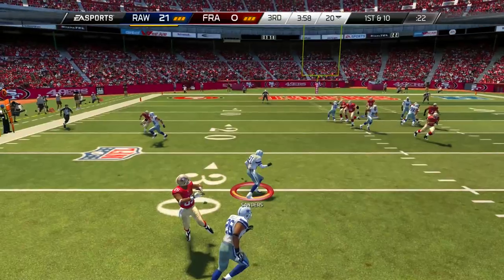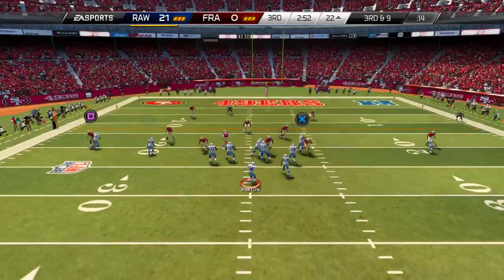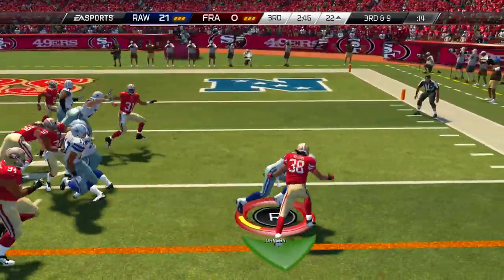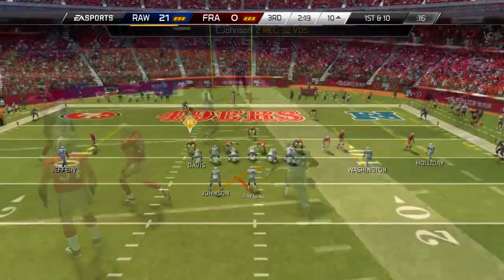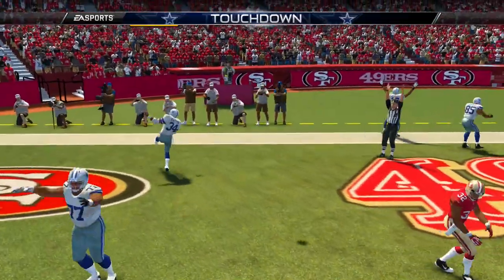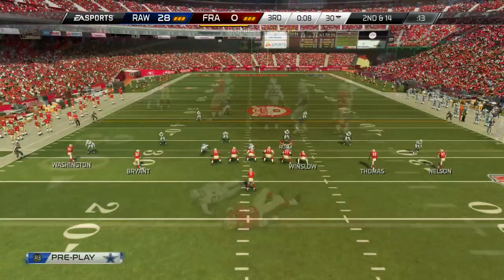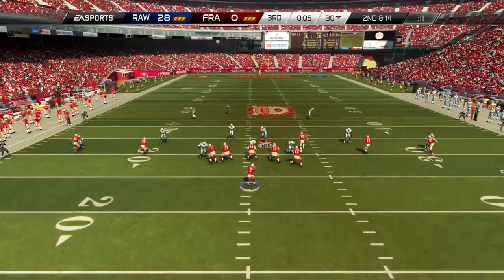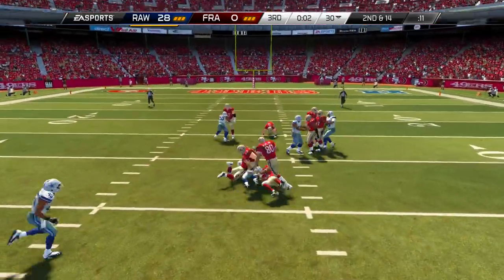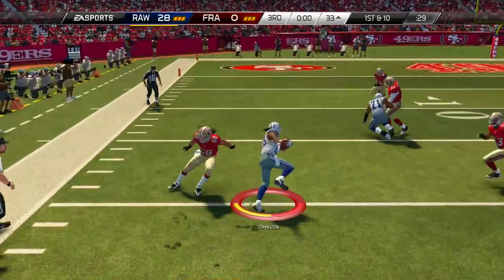Very first play of the second half, he throws another pick — this time to prime time Deion Sanders. We are back in business inside the red zone. Another screen pass on third down with Chris Johnson picking up the first down, getting us down to about the 10 yard line. It's going to be another read option — he doesn't see it coming, and we easily walk in for another touchdown with quarterback Walter Payton. This game is quickly getting out of hand. My opponent continues to try to get yards on the ground but it is just not happening. He's got a good running back with Dickerson, but my defense is just swallowing it up. Alteron Vernon's third interception of the game — his fourth turnover forced. He is having the game of his life in this one.